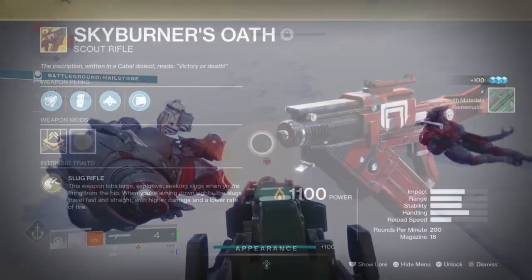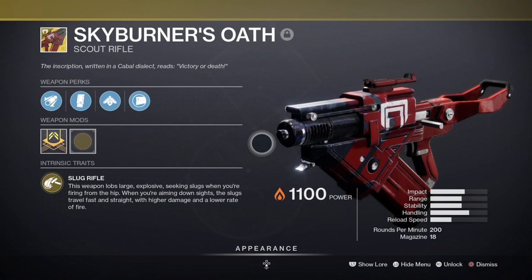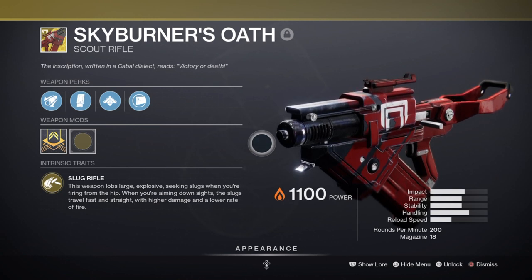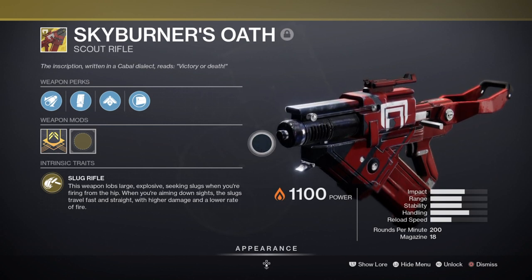The Skyburner's Oath is a 200 RPM exotic scout rifle that holds 18 rounds and is capable of doing serious damage against any to all cabal-based enemies in game. It has a decent amount of stats with its 100% recoil being near steady when fired, and its aim assist being at 90, meaning its hip fire shots will always track with near perfect accuracy.